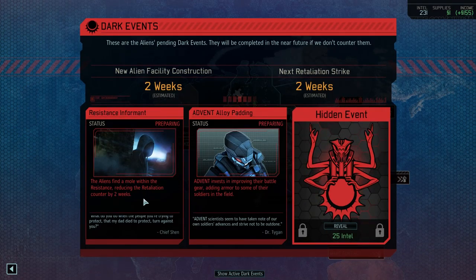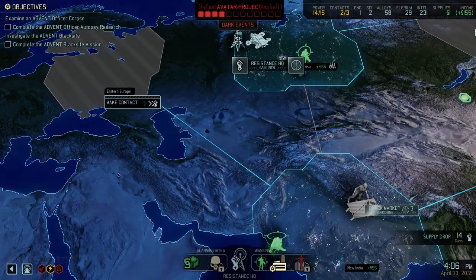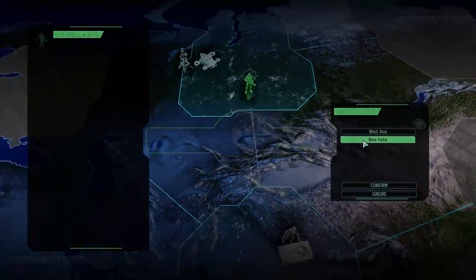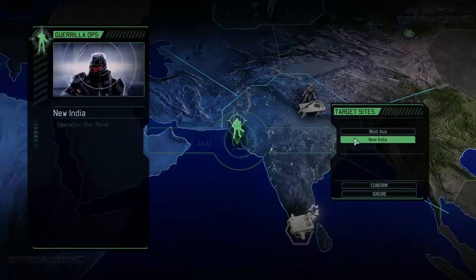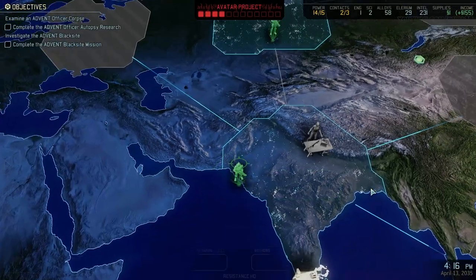Here you can see the dark events - the things the aliens are planning. You can see exactly how much time things are taking and what they're preparing. You can spend intel to reveal more events. Then you decide what you may want to counter. We're going to start with a Guerrilla Ops mission. We're going to the India one, but there's a lot of stuff already on the map and a lot of options - there's a Black Market we could visit too. Moving to the India guerrilla ops site - this one will counter the Advent alloy event and also gives me an extra engineer as a reward.